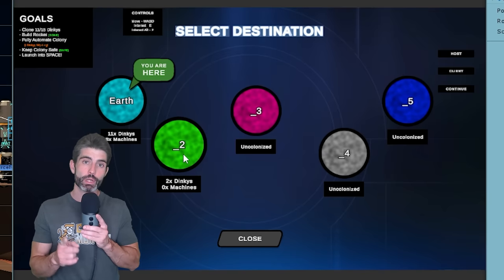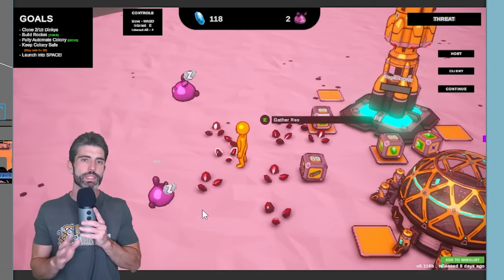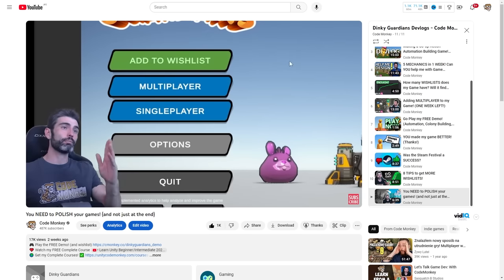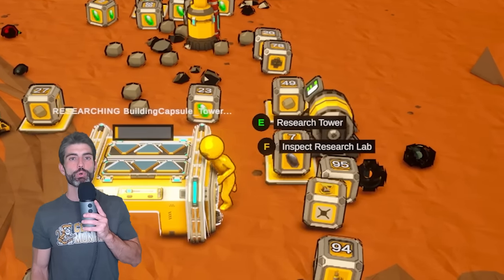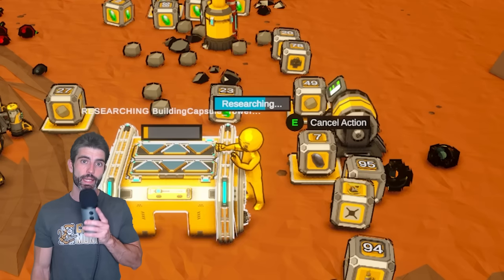So if you encounter bugs in your own games, don't get frustrated — that doesn't mean you're bad at programming or game development, that's just a perfectly normal part of building any project. When I got back to work on the game, I spent some time just polishing, and after that I got to work on more serious mechanics, focusing on the one I knew was going to be quite complex: adding interplanetary travel.